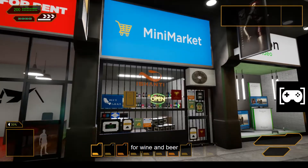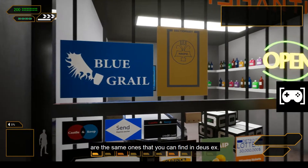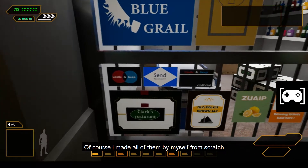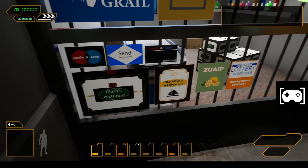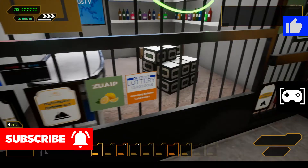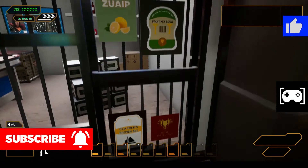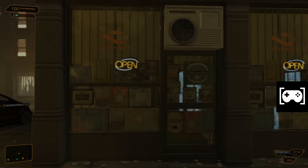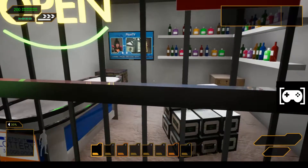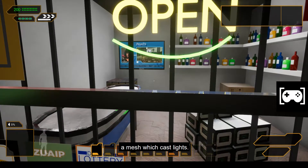I also made a mini market for wine and beer, with some advertisements on the window. Those advertisements are the same ones you can find in Deus Ex, and of course I made all of them from scratch. You can see some beer boxes and bookshelves with bottles, some crates, a TV, and a cash desk. I placed a mesh which casts lights here as well.